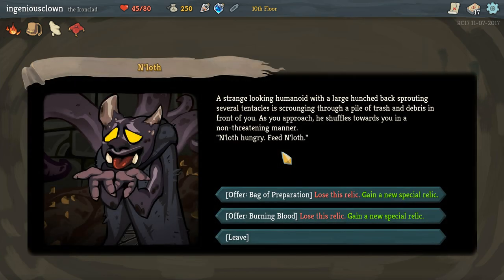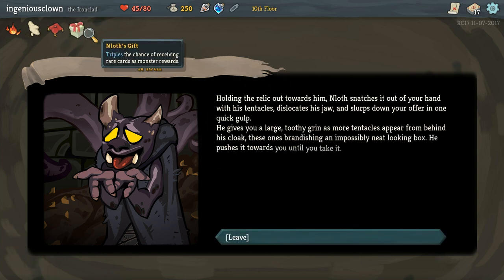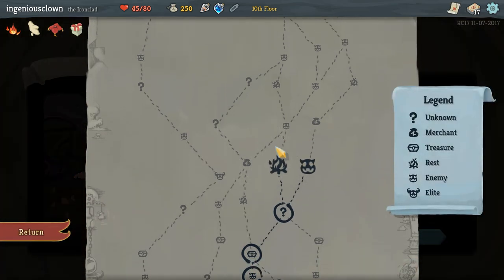A strange looking humanoid with a large hunched back sprouting several tentacles is scrounging through a pile of trash and debris in front of you. As you approach, he shuffles towards you in a non-threatening manner. N'Loth hungry. Feed N'Loth. Gain a new special relic for my bag of preparation? No, I want my... here, take the bag. Triples the chance of receiving rare cards as monster rewards. N'Loth scratches it out of your hand with his tentacles, dislocates his jaw, and slurps down your offer in one quick gulp. He gives you a large toothy grin as more tentacles appear from behind his cloak. Cool, thanks N'Loth.